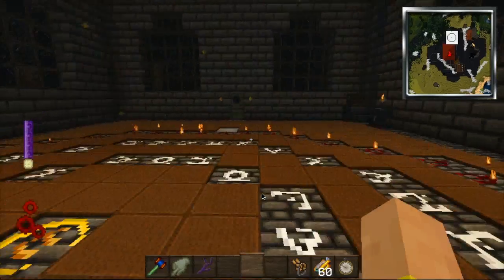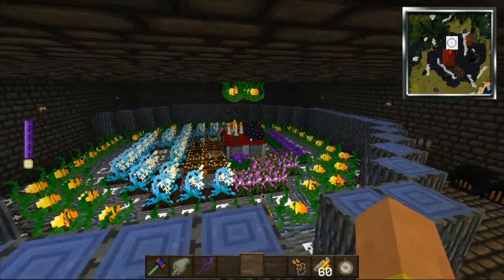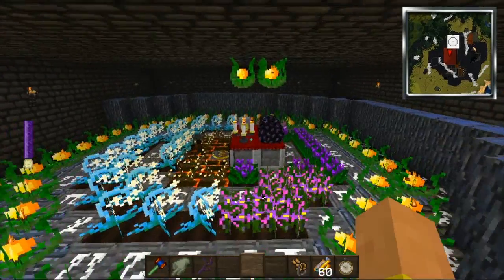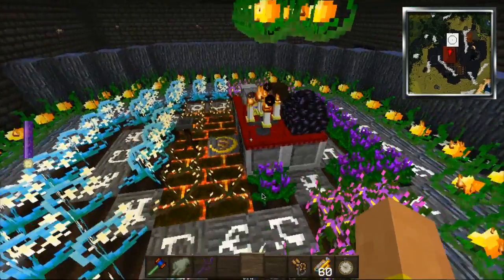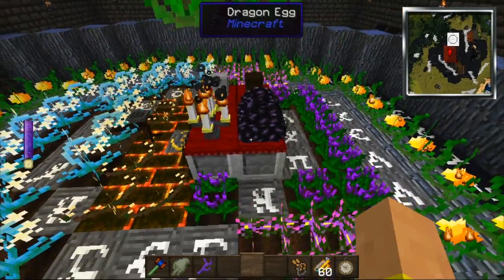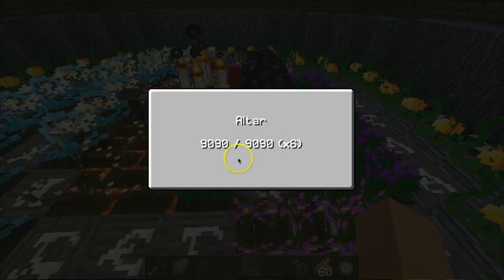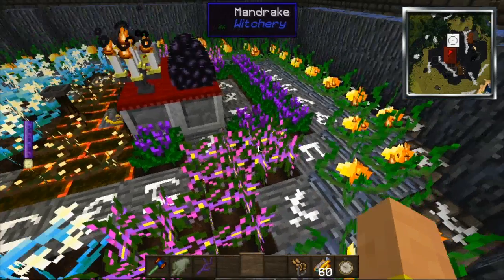Hey Claire, I'm gonna come down here and show you what I've done. The reason for the plants all around is to make it so it has high power for the altar. As you can see, I have over 9,000 power for my altar, due to the plants.